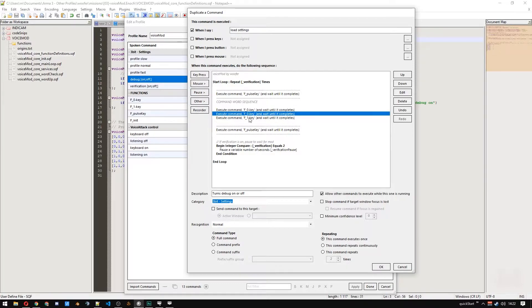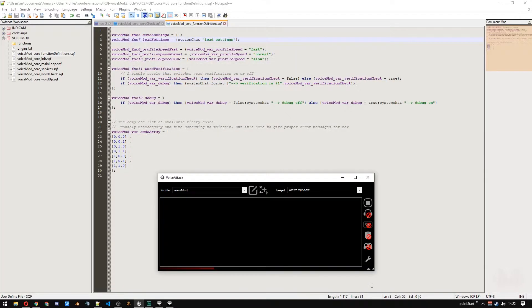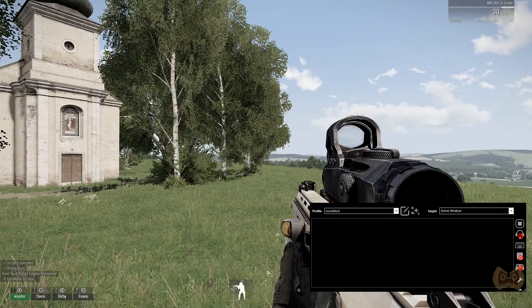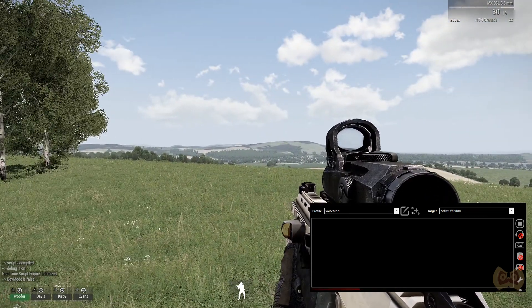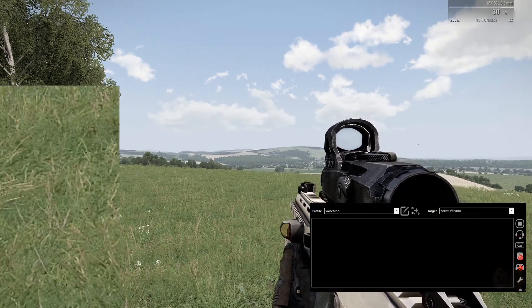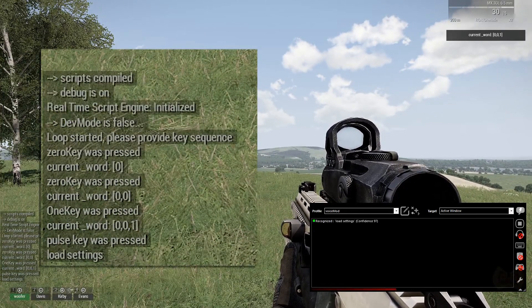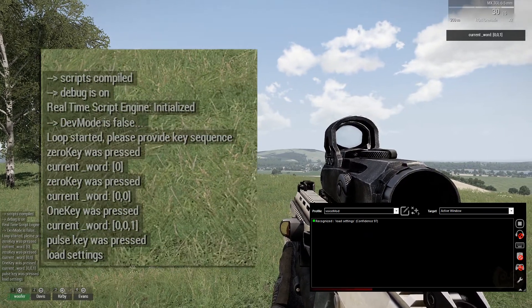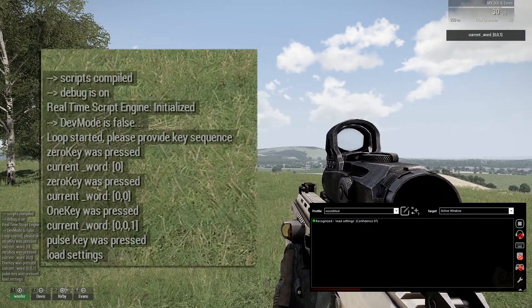Like that — 0, 0, 1. After that, VoiceAttack will send a pulse key again. Change the description to something more correct. We go OK. Done. With all that, we now want to send the input keys from VoiceAttack to Arma by executing the voice command. LoadSettings. And at the lower left, we can see that our word got printed out and the code says loadSettings. That means our function fired.